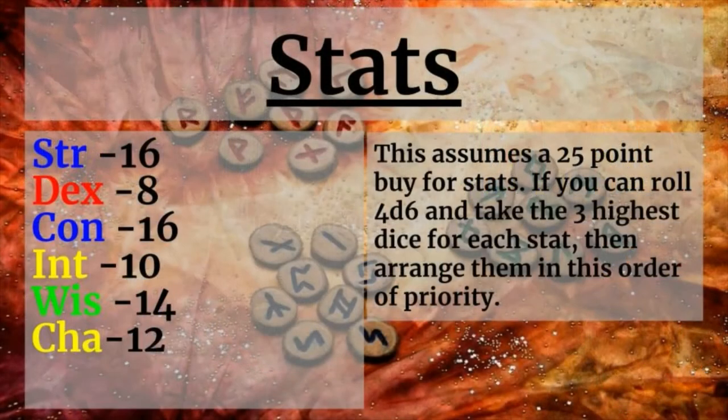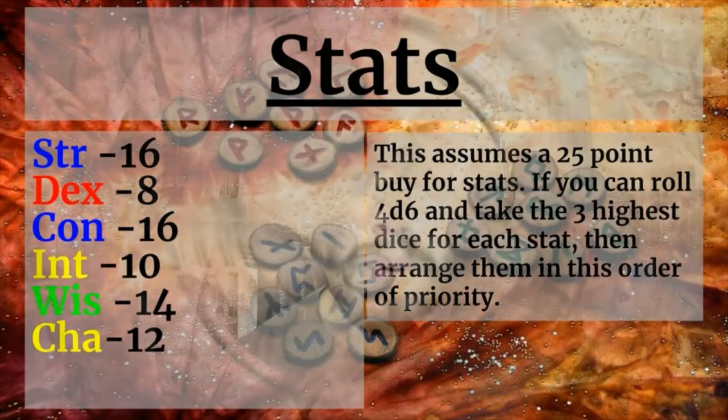And then we come to our stats. This setup will assume that you have a 25-point buy. If you can roll 4d6 for your stats and take the 3 highest dice for each stat, then you're going to want to arrange them in order of priority, with Strength and Constitution being the most important, followed by your Wisdom score, then Intelligence and Charisma. Dexterity is our dump stat — we're going to be wearing heavy armor and not making many ranged attacks, focused on getting into the thick of the fight in melee.